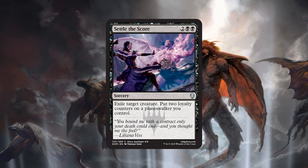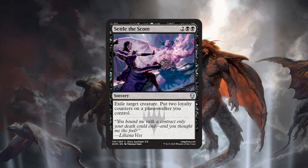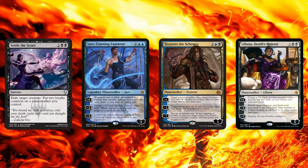Next up we have another uncommon, and this card is actually weirdly scary to me — Settle the Score. It doesn't look like much: four mana sorcery, exile a creature. However, the big deal is you get to put two loyalty counters on a planeswalker you control, which makes Settle the Score kind of like a weird suspend-one pseudo one-shot Doubling Season effect. What makes it scary isn't the four mana exile a creature part — that's kind of meh at sorcery speed for constructed. The exciting part is it allows you to potentially ultimate planeswalkers right away.